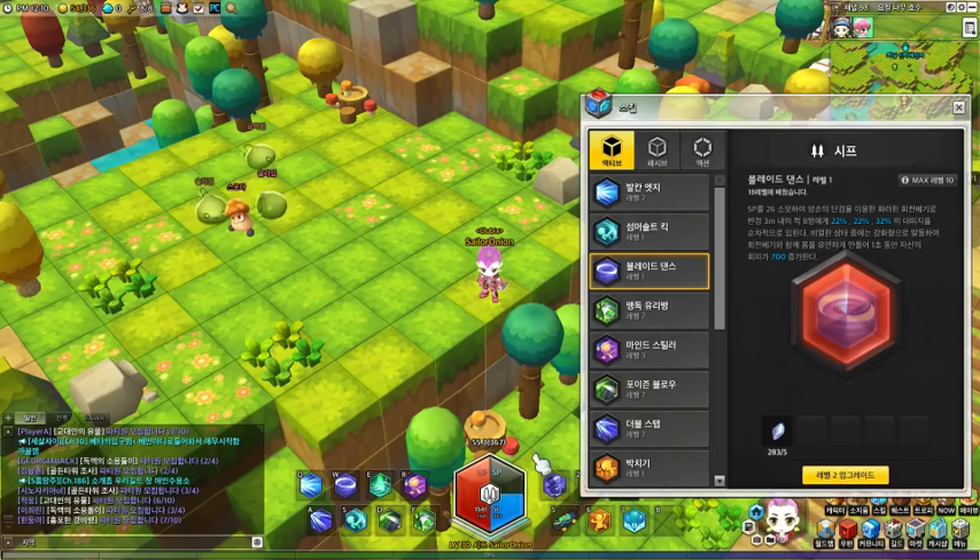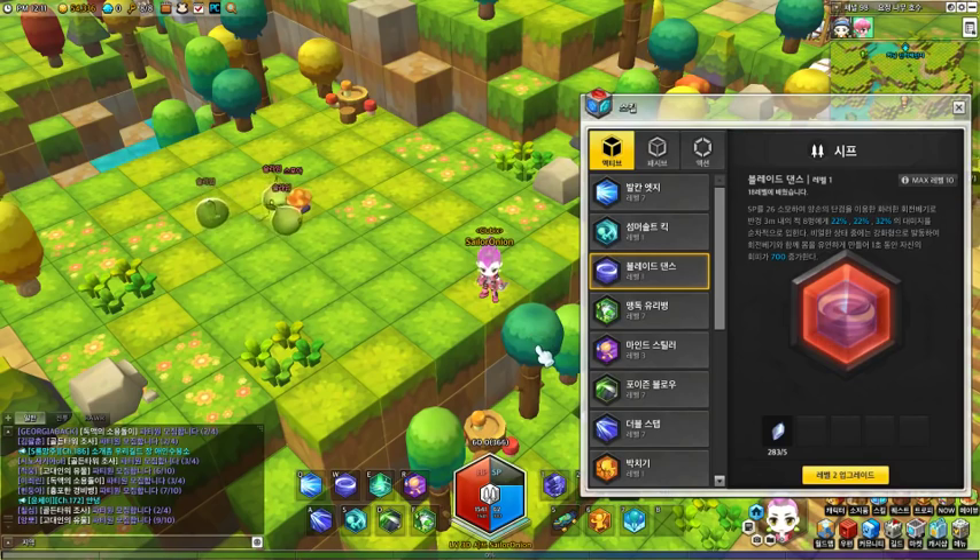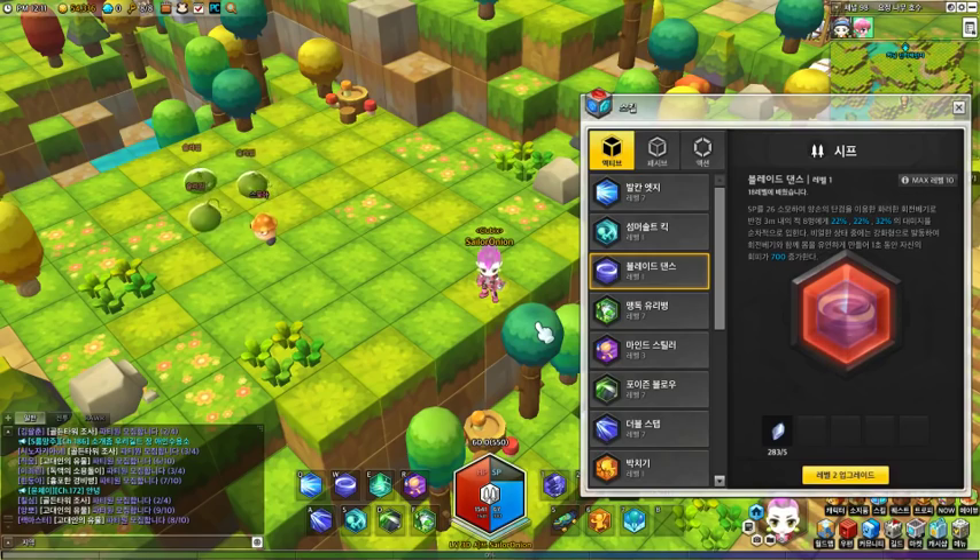You get to choose which ability you want to spend the mean state on. Thief is one of those classes where you have to keep track of your buffs, which is why they call it the most difficult class to play. But in my opinion, it's pretty fun and you can get it down fairly straightforwardly.